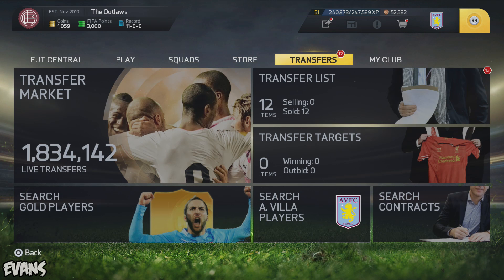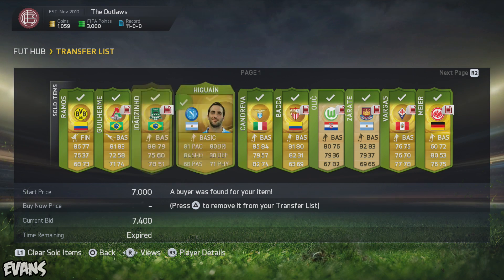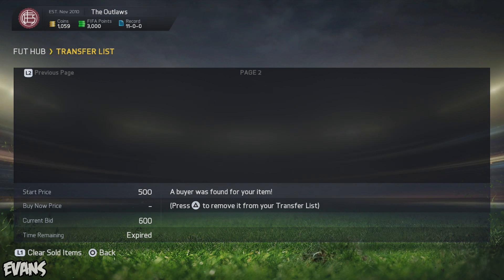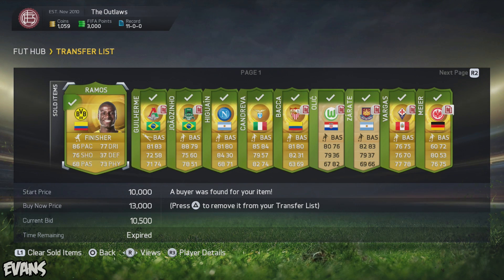My record has gone from 4-0 to 11-0. Here are some of the players I've sold, like Adrian Ramos. Zorati is overpowered on this game. Rio Ferdinand — as if someone paid 600 coins for Rio Ferdinand, I wouldn't give you six. I spent a lot of money on my team and still had coins left over. It is easy to sell players, especially if you know you're not going to use them — there's no point having them in your squad.